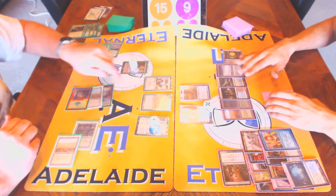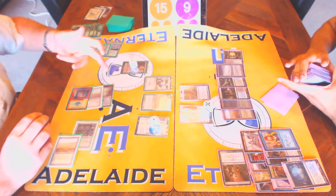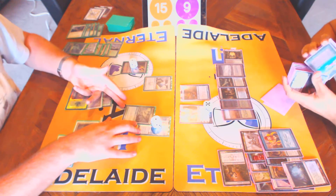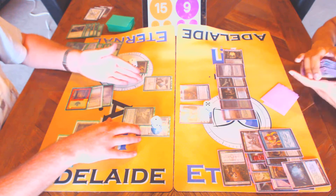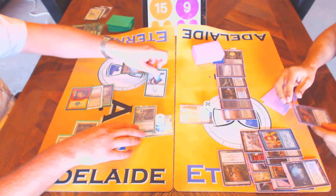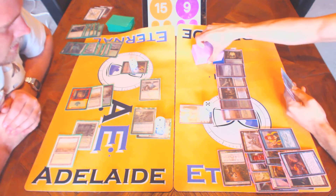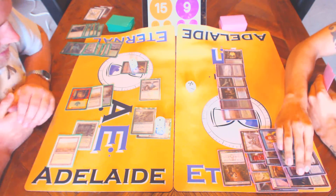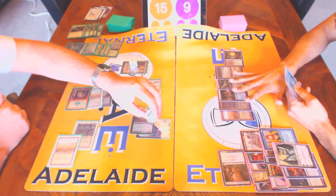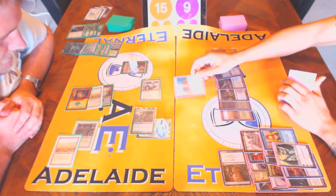Normally I'd be equipping Restoration Angel because she's got flying. I assume this resolves? It resolves. Normally I'd equip Resto because Resto's got evasion, but he doesn't have any creatures anyway — Snappy's gone. So I might as well equip this, because it's a worse creature. If he has spot removal, he's got to choose between the better creature or the creature that's equipped. I equip here and swing both at Ugin. Seems like a strong play. If only my hand was good. Just of note — I'm just a little bit away from lethal there. I'll pass.